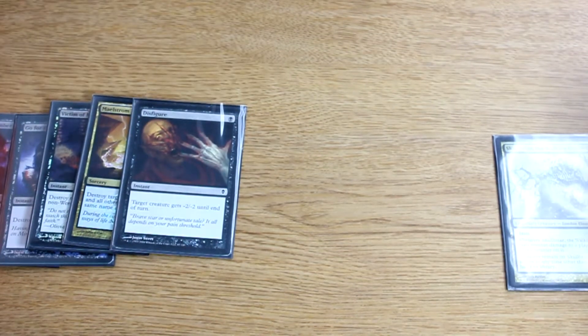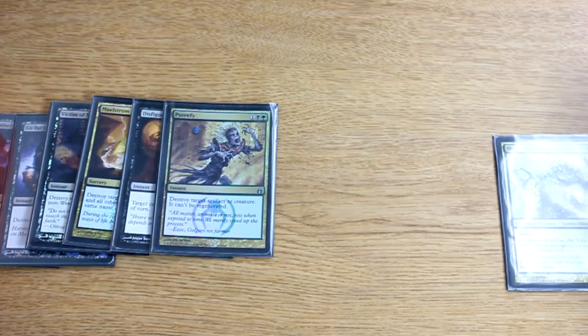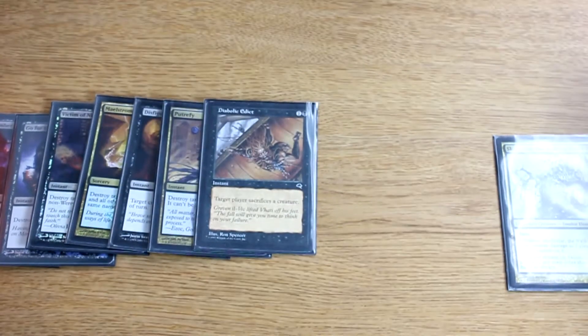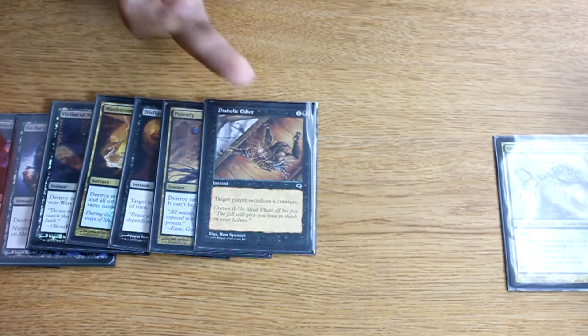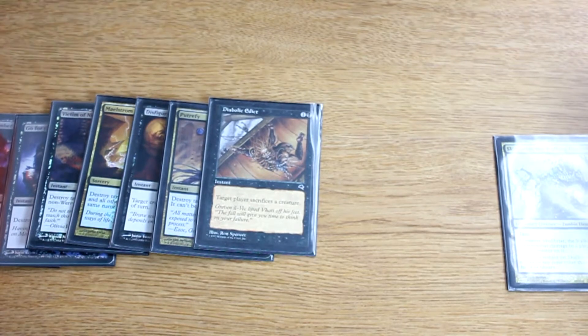Disfigure is a card I'm a bit sketchy about — it's performed okay, it's not the greatest, but it's cheap removal and you can never complain about that. Putrefy is great — it serves as killing artifacts as well as creatures, and the regeneration clause can be relevant sometimes. It's just a three-mana kill spell and that's usually good enough in any spot. I also have Diabolic Edict. There's a debate between this and Chainer's Edict — I like Chainer's Edict because it has flashback so you can use the effect twice, but the problem is Chainer's Edict is a sorcery whereas Diabolic Edict is an instant, and that's really important a lot of the time. So this spot is in competition, and it's basically one or the other because the deck is already pretty tight.